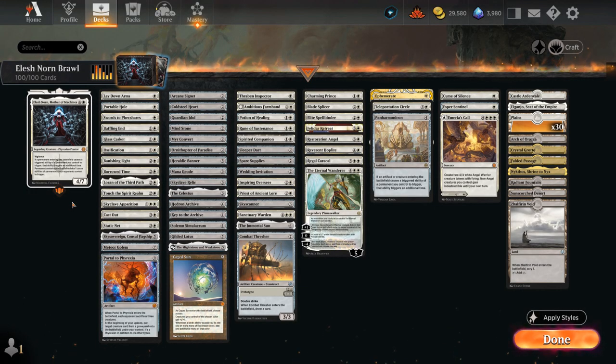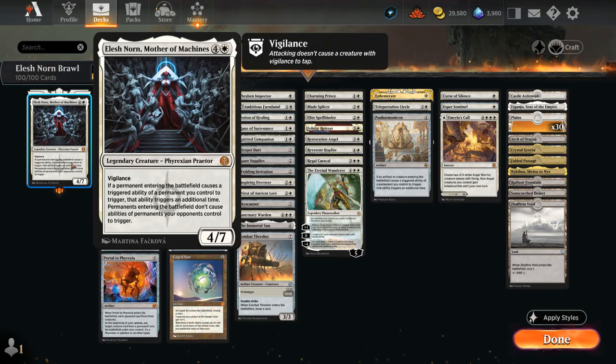Hello and welcome to another Historic Brawl games video. Today we're finally taking a look at Elesh Norn, Mother of Machines as our commander. The 5-mana 4/7 Praetor has Vigilance and will double up all our entered battlefield abilities while shutting down the opponents. So an incredibly powerful commander that's worth building around.